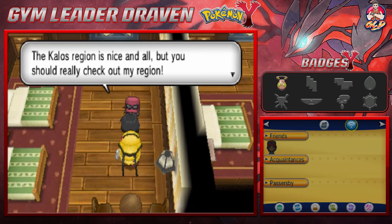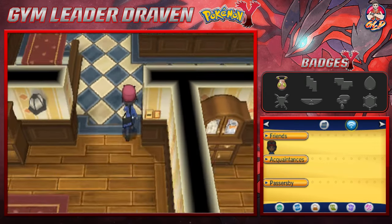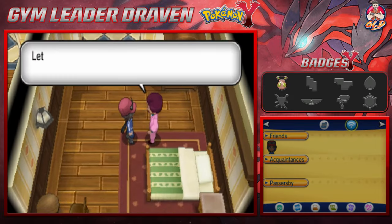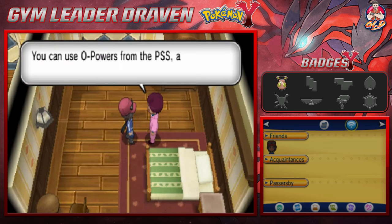Talking to this person: 'The Kalos region is nice and all, but you should really check out my region — we have this town you wouldn't believe.' And look at this — we find the O-Powers guy, Mr. Bonding, and of course we don't need an explanation of what O-Powers are. We're going to be getting the Prize Money Power level one, which should be useful since we do need more money to buy different things.